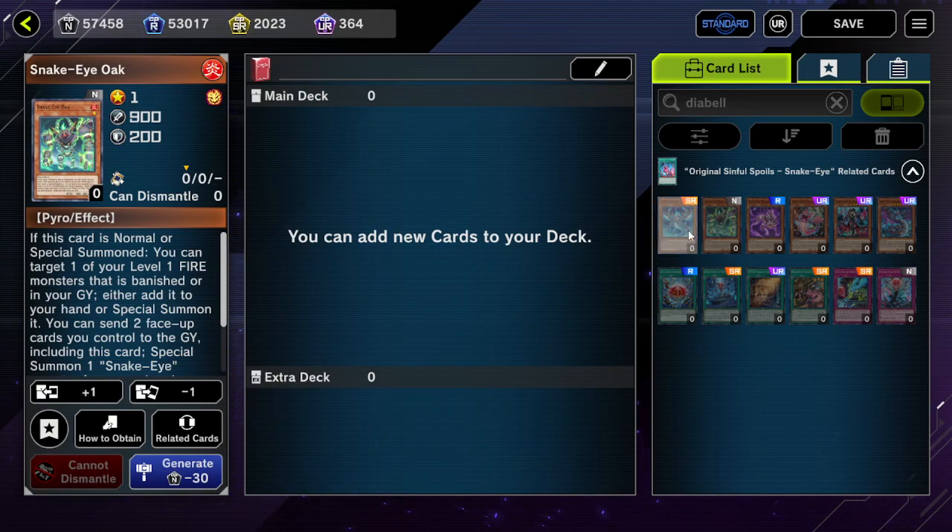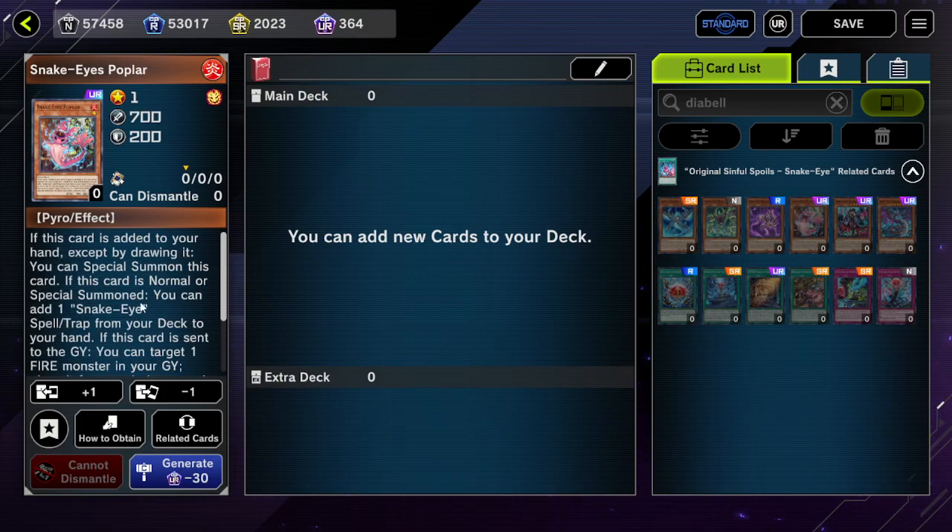Notably, none of these cards are actually super hard garnets. For example, Fallen of Albaz is completely useless going first as a Branded player. But with Snake Eye Oak, you can just normal summon it to extend your play without searching for it — and you can use the material for something else, which is still perfectly fine.